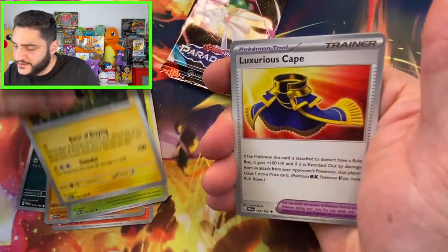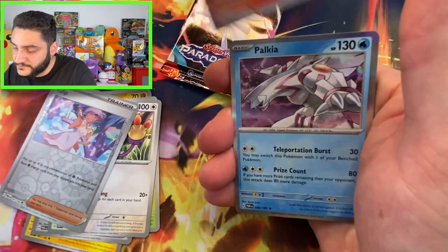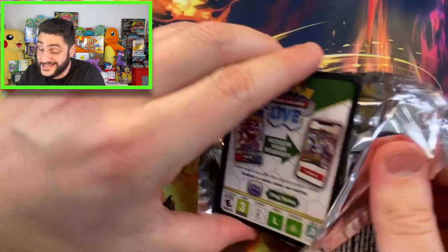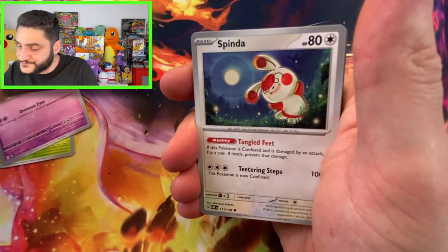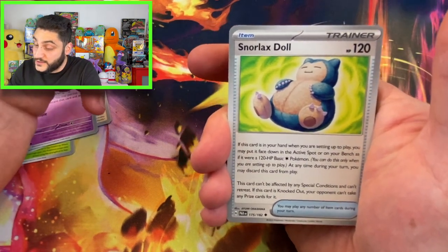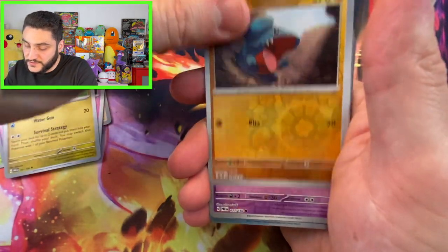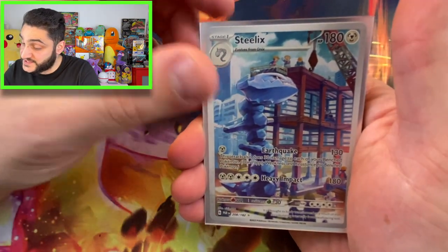Two packs of Paradox Rift to go and we'll be done. Gliscor — almost said it wrong — Zebra, Cape, Amoonguss, Tulip, and Palkia. Last pack! Magic! Here we go — our last pack of Paradox Rift of the day, and arguably potentially my last pack of Paradox Rift for myself. Weird-looking thing, Yamsak, Spinda, Snorlax Doll — that is very cool! I like the Snorlax Doll card. Weird-looking baby shark, Gible, the pumpkin.